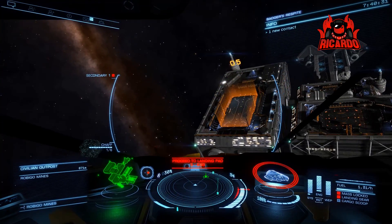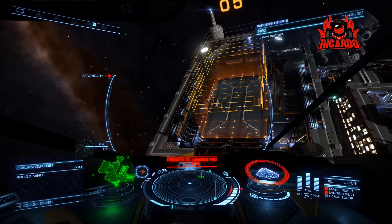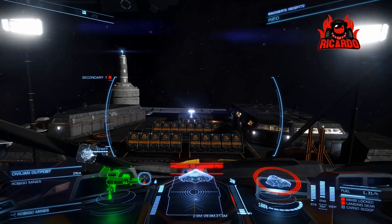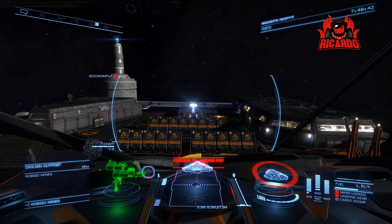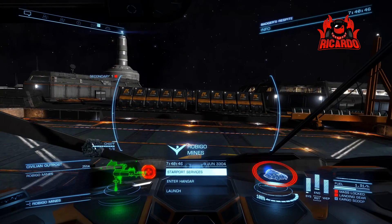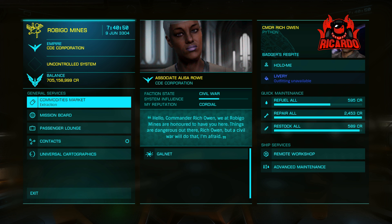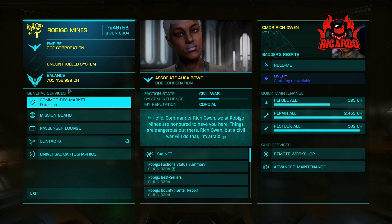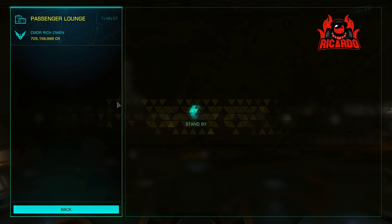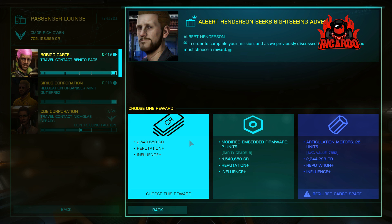Robigo Mines has had a bit of a reputation in the past as being an exploit. Those slave missions are gone now — you used to get in there, dock, fill up your cargo full of slaves, then discard the mission and sell the slaves back to the station, making huge amounts — 10 to 15 million — without even leaving the landing pad. But not like this; this is the way the game is meant to be played.